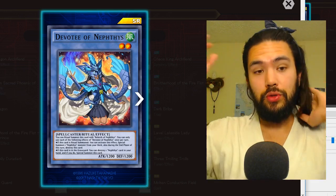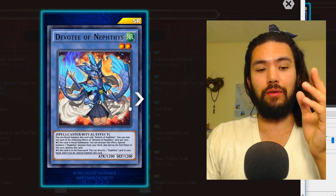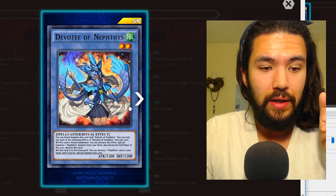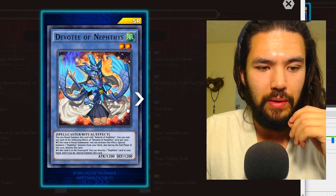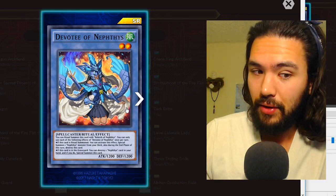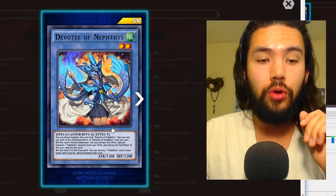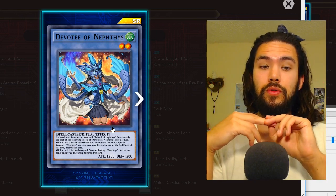Devotee of Nephthys: the ritual card for the Nephthys archetype. When you tribute either Devotee or Cerulean Sacred Phoenix for the ritual summon, you get to destroy a card on the field. If this card is ritual summoned, you can special summon a Nephthys monster from your deck, and during the end phase of this turn destroy this card. If this card is in your graveyard, you can destroy one Nephthys card in your hand and special summon it — you want it back because when you tribute Devotee of Nephthys for a ritual summon, you get a free destroy.